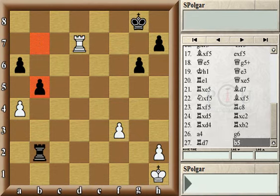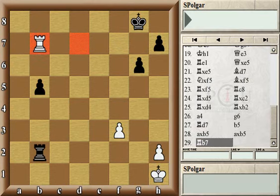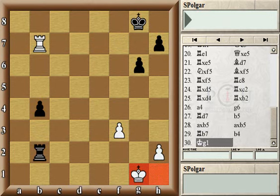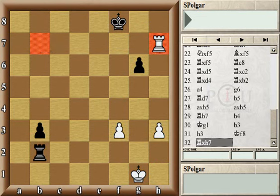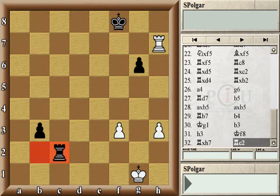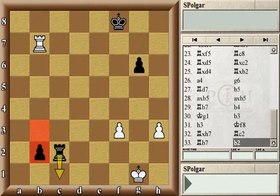Instead black should have played immediately b5, and then after the exchange of pawns and the white rook going behind the pawn — trying to keep two tasks taken care of at the same time: being behind the passed pawn on the b-file as well as keeping the black king away — the difference is that now black can simply advance the pawn further. While white keeps waiting, the black king is able to move to the queen's side, because white does not have time to capture the pawn on h7. The rook would free itself from protecting the b3 pawn, retreat to b7, then b2 comes followed by a check and pawn promotion.